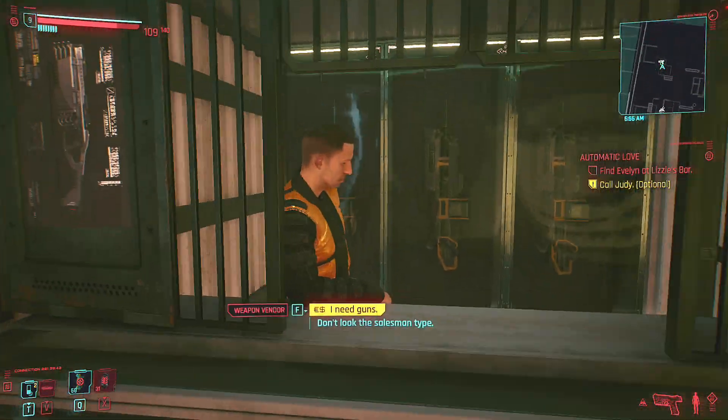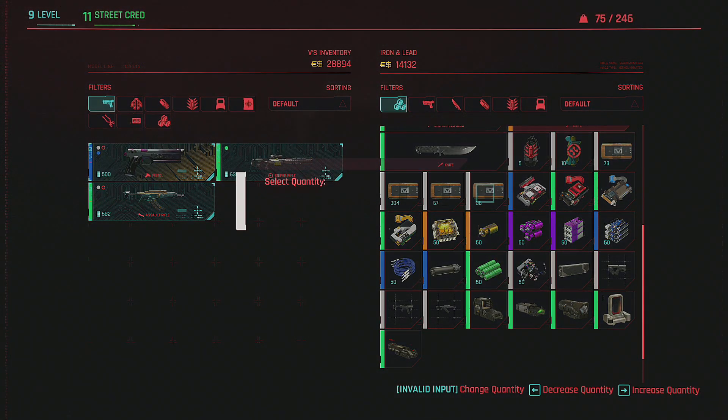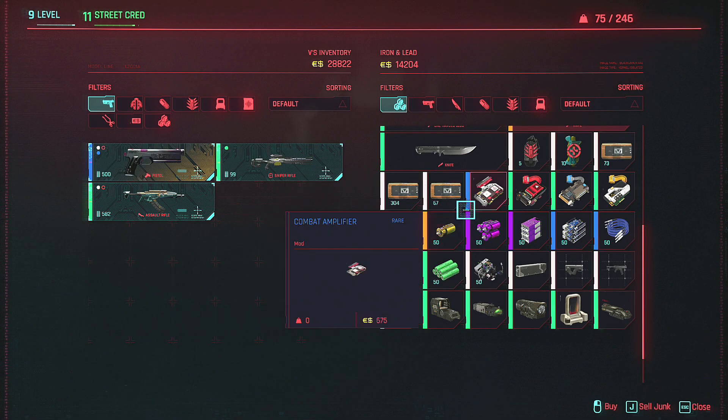It is as simple as going and speaking to the arms dealer, then scrolling down and you'll see the orange boxes here — two dollars a round. Make sure you get the most out of this if you're gonna be spending money on it.